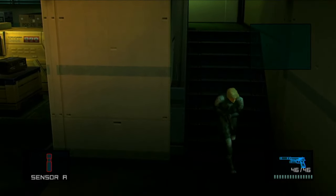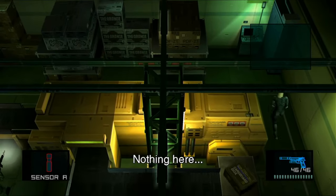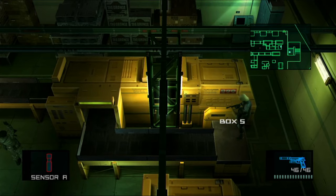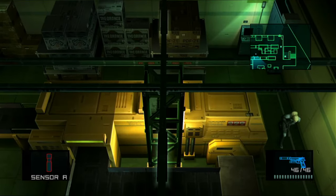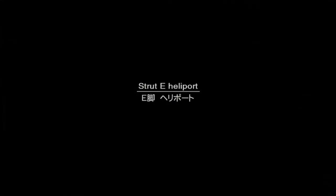I go back down here to get the node and the cardboard box. Just watch me work. Using his cycle of yawning and turning around, I get back and forth where I need to be. And then we get to the Strut E heliport. I know I left him, but I gotta come back for him later.